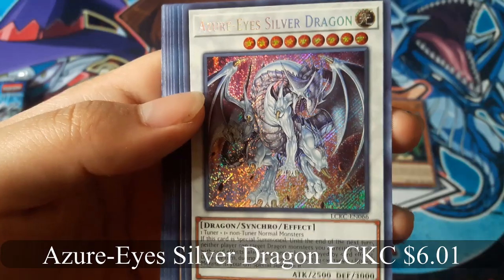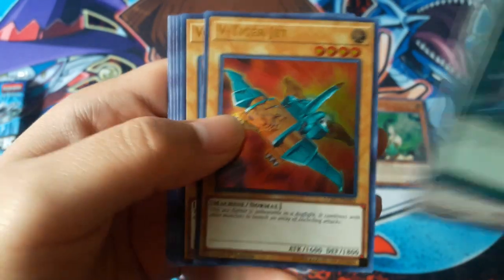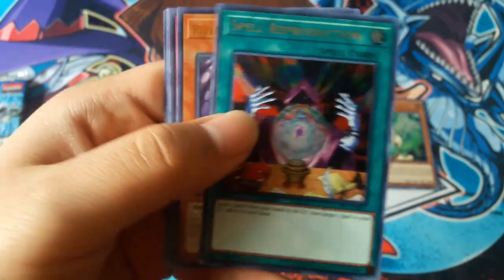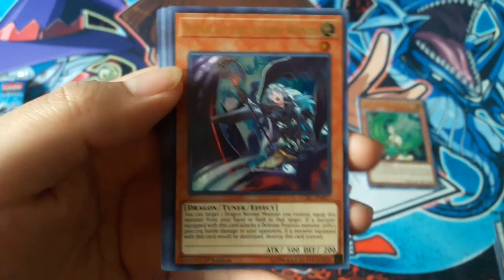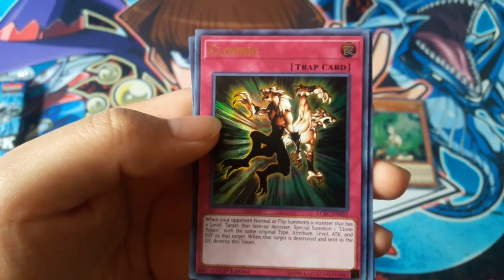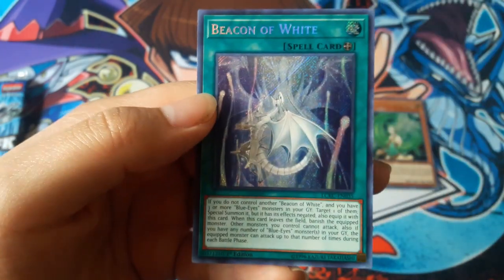Reserected Eyes Silver Dragon — that's really cool. The Tiger Jet. Vorse Raider with the alternate art. Spell Reproduction. Rider of the Storm Winds. Mirror Force — that's always a nice card. Cloning. Lullaby of Obedience, and Beacon of White.